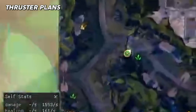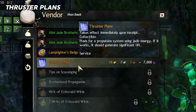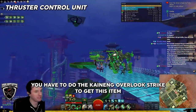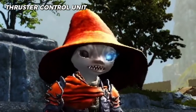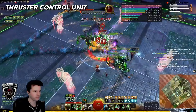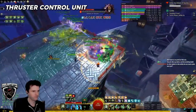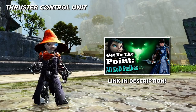Thruster Plans are purchased from this NPC in Echovald Wilds for 16 gold — that's the last unavoidable gold dump, I promise. The Thruster Control Unit is obtained from defeating the Ministry of Security Strike — that's the Kaneng one, the third one on the list. If you are not a strike mission enjoyer, don't panic. This is not bad at all. There is no enrage timer. I did this once with a group and it took 27 minutes — they were very new, but we got it done on the first try. The boss hits hard but very slowly, so you have lots of time to revive if people make mistakes. If you need a quick guide on the boss fight, we have a guide for that which I will link in the description.